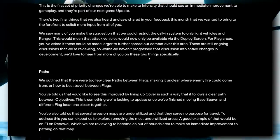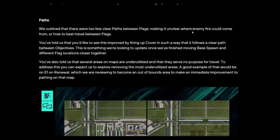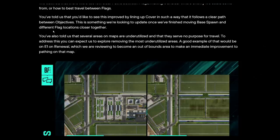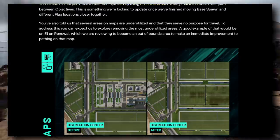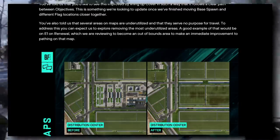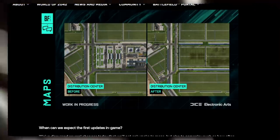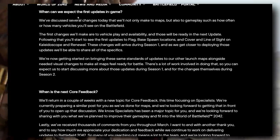Regarding paths on Renewal — there were too few clear paths between flags, making it unclear where enemy fire could come from or how to best travel. Players asked for cover lined up in a clear path between objectives, which will be updated once base spawns and flags are moved closer together. Additionally, underutilized map areas that serve no purpose will be explored for removal — a good example is E1 on Renewal, which is being reviewed to become out-of-bounds. That big area with the giant green vats, factory building, and two silos is just being removed entirely, which should also help performance.